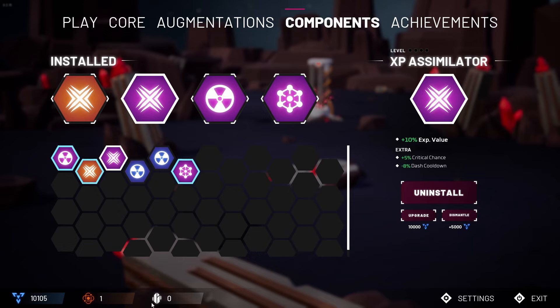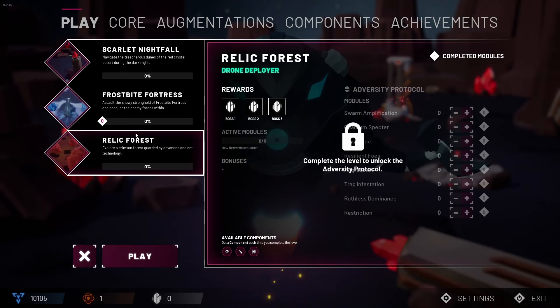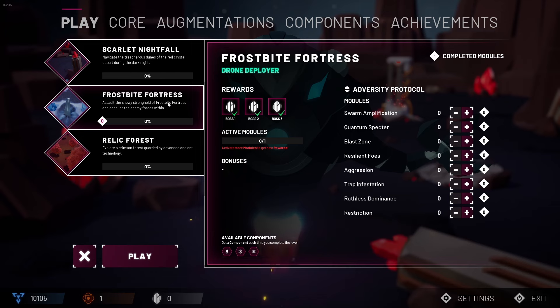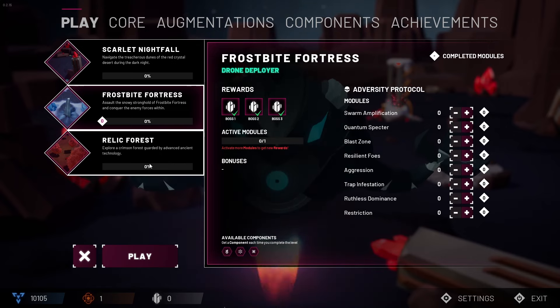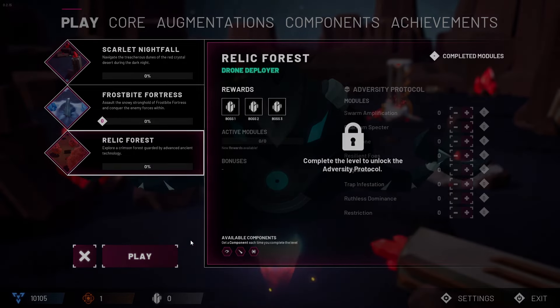If you don't like your components you can actually dismantle them for more energy. We're also going to try and pick up more catalysts as well as Mithril — Mithril is only unlocked by beating the three bosses on each stage. We've already played Frostbought Fortress on the Drone Deployer, and we need to defeat a couple of bosses with it to unlock one of the weapons. Now we're playing in the Relic Forest, which is a new level, so let's get into it.